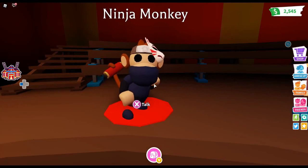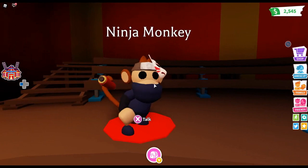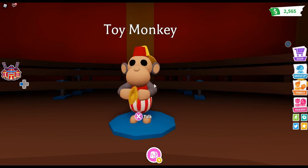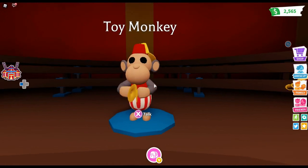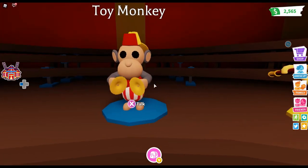The first special monkey is the ninja monkey, which uses little scroll items and needs three of them. Next we have the toy monkey — personally my favorite. You need three little cymbal items for him. He is super cute; I just love his little gray ears.